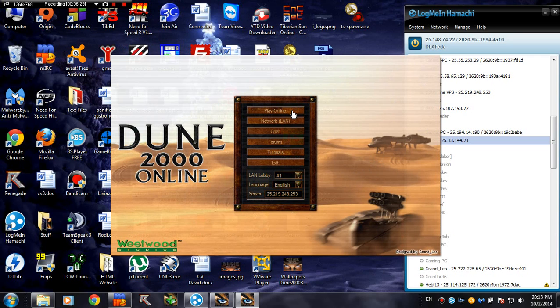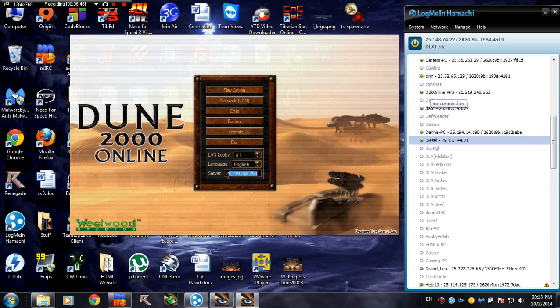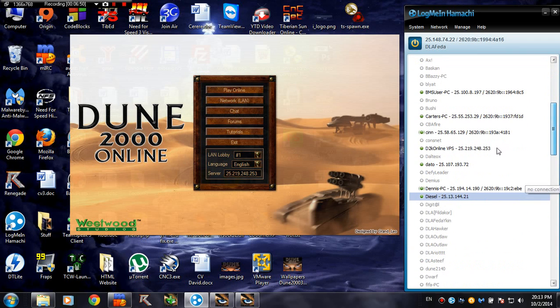We got a Play Online button, which means it's going to configure the game to play on the server. You don't have to worry about the IP address because it's also updated automatically. If you have some problems connecting to the server, you can check if the IP shown in the launcher matches the VPS server address. You can also choose a language. LAN lobby is no longer used — we no longer use a network or LAN. Play Online is going to launch Dune and configure it to be able to connect to the server.